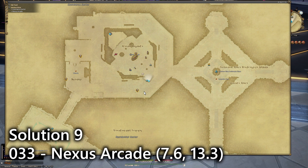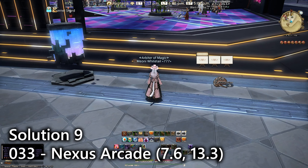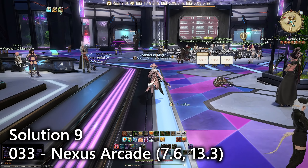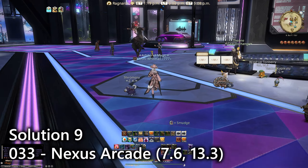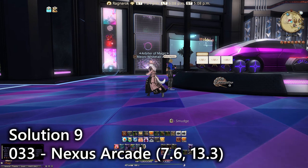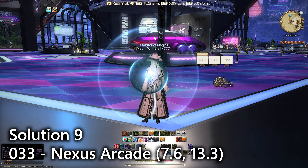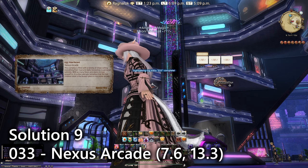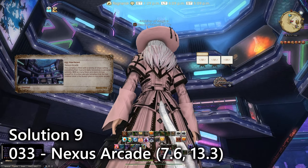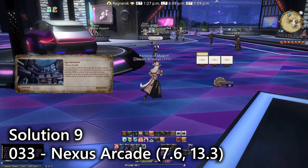Finally we have entry number thirty-three for Solution Nine, which is the Nexus Arcade — where you go to purchase tomestone weapons and exchange raid stuff. Go inside and just behind here you'll see the spinning car. Near the spinning car you'll actually see the sightseeing log near some billboards. I really want that car. Essentially it's the sightseeing log of this entire shopping mall with all of its verticality.